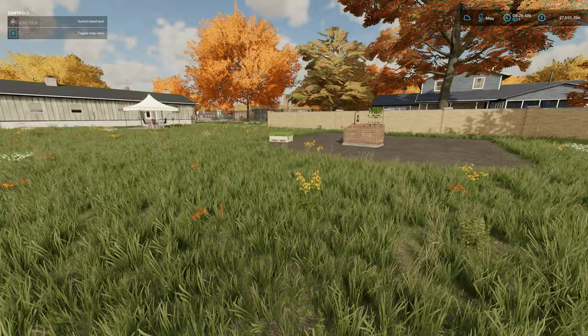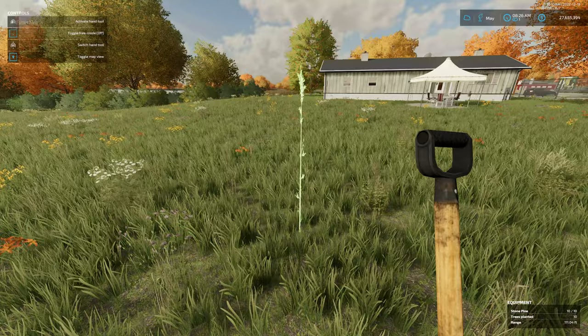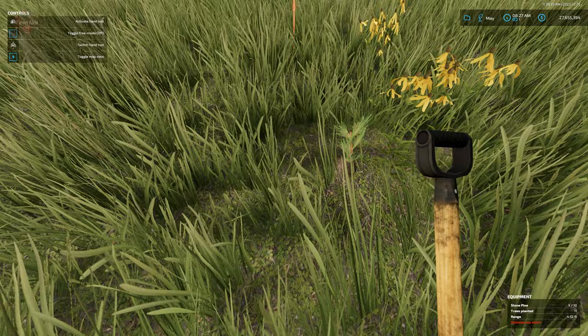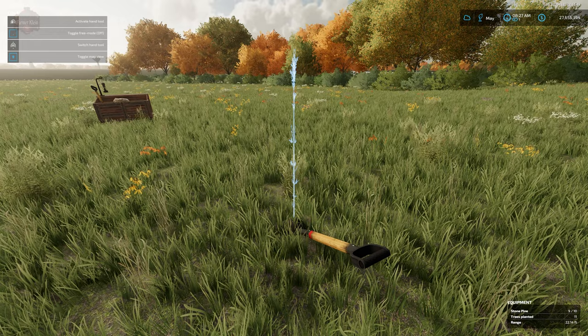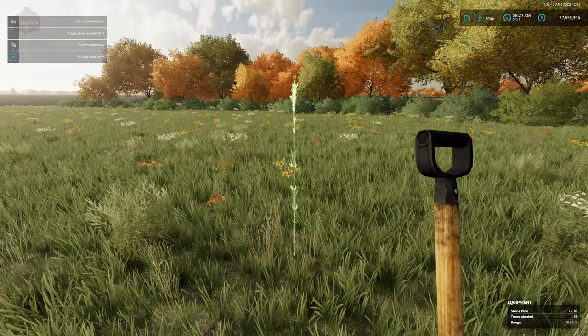Just to demonstrate, we're going to go ahead and grab some stone pine saplings and put those also in the ground. There — we put a stone pine sapling in the ground. Same thing: we have the range, the number of trees planted is ticking up, keeping an ongoing total of the total number of trees we have planted.